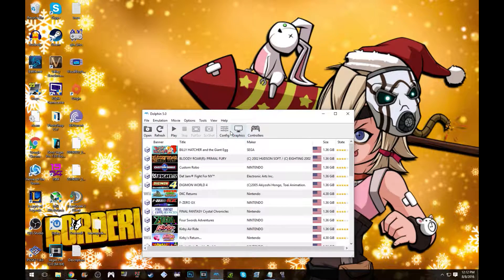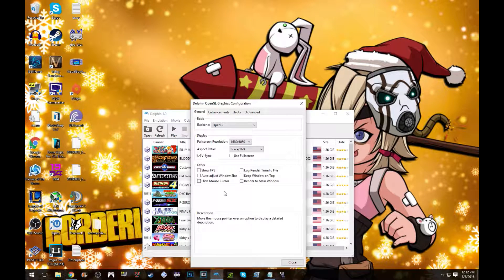Let's go to graphics — this is probably what he needs to see right here. I'm using OpenGL, which I think is what you're supposed to use for NVIDIA GPUs. So if you do have an NVIDIA GPU, use that or at least try it and maybe it'll be better. I just turned it on because Tales of Symphonia had screen tearing.